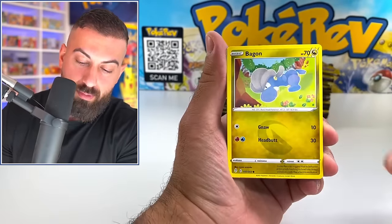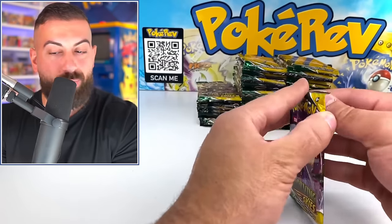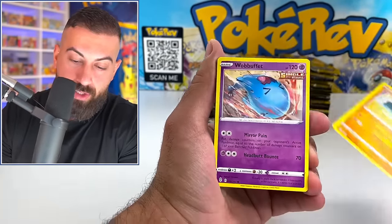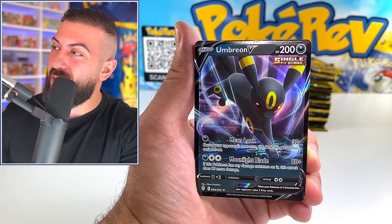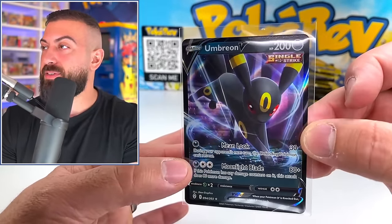Tentacruel, Vaporeon, Wishiwashi, fun opening Evolving Skies. I will say it doesn't have the best pull rates compared to like Brilliant Stars or Astral Radiance. But when you get the hits, they're nice. We got an Umbreon regular V card — that's probably the best regular V in my opinion. I love that one.